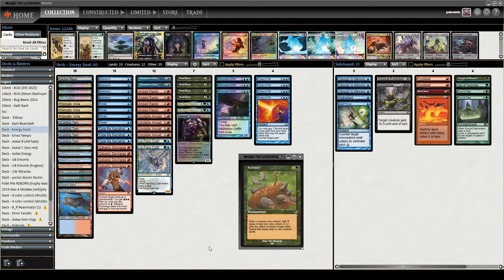Aluren has definitely been a prominent feature on my channel over the years, and Food Chain is a very similar green creature-based combo deck that I've always liked but not really played ever. I wanted to remedy that today. For those who don't know, Food Chain is a 3-mana enchantment that lets you exile a creature and add mana of any color, where X is 1 plus that creature's CMC.